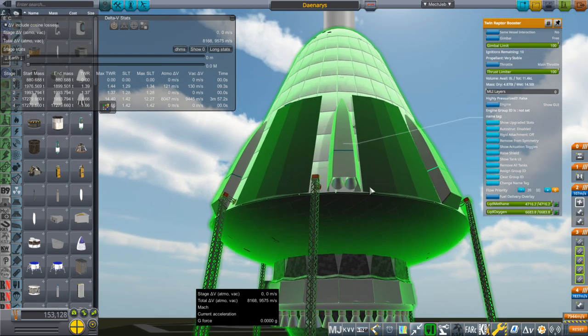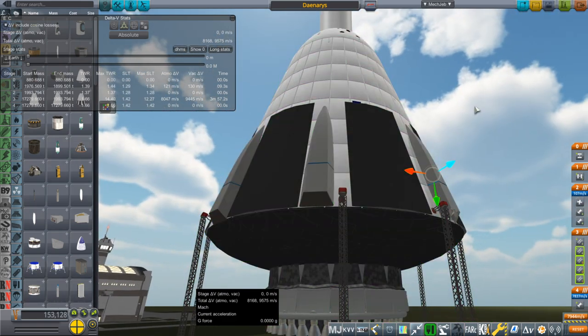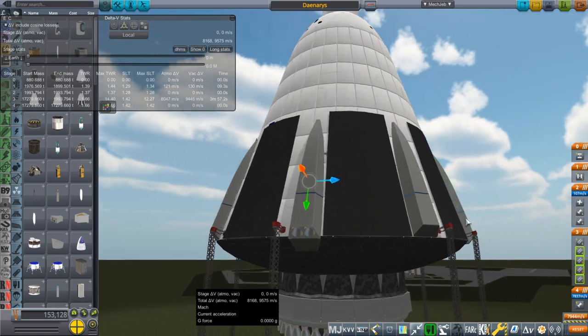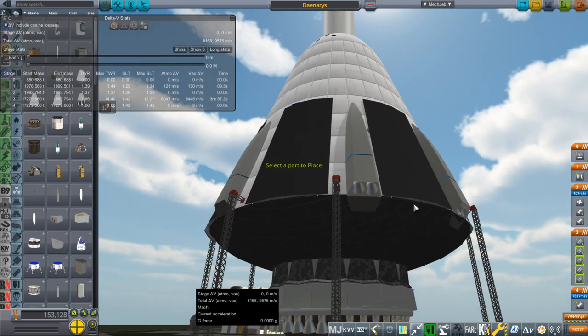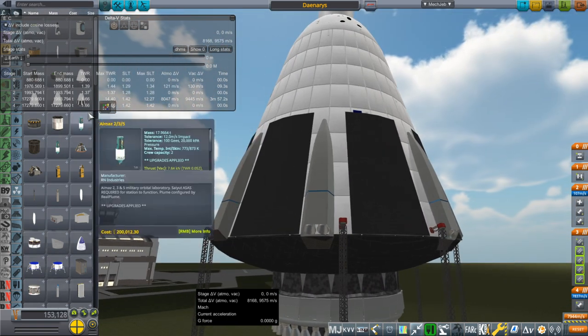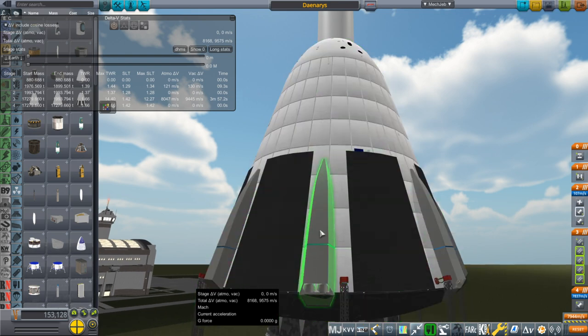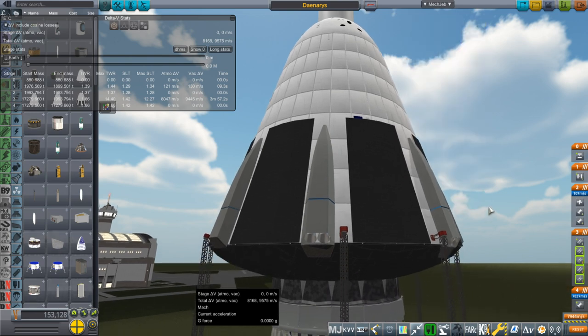They're shielded. There are eight pods instead of just four pods like on Dragon, and two Raptors in each basically. You can see right now it has the payload on top, so it's not giving us a whole lot of Delta-V — just 9.3 seconds of burn time for each of these pods. The pods have the fuel in them, and that's 9.3 seconds of burn time at full thrust.